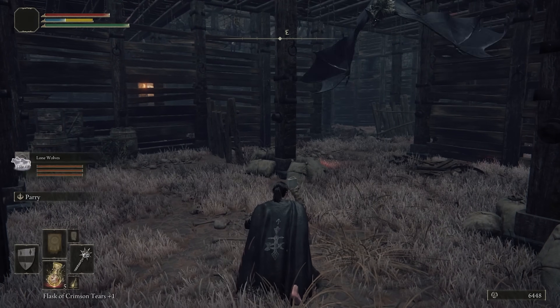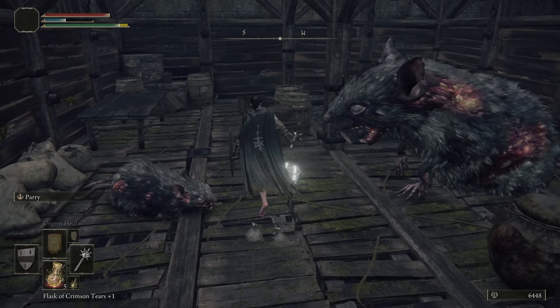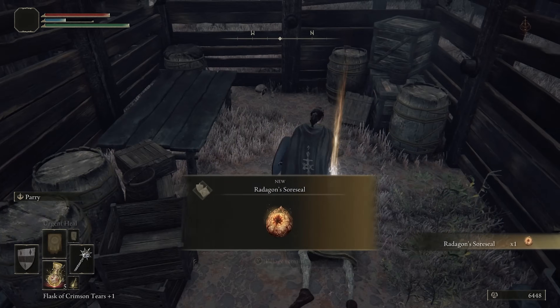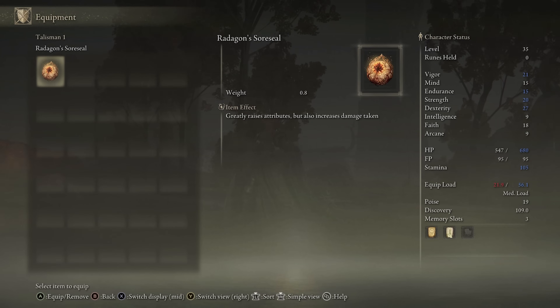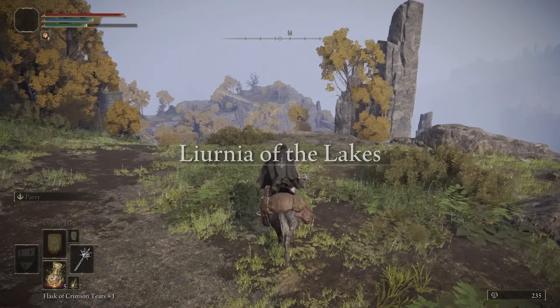Right next to the dragon is Fort Faroth, which kind of reminds me of Cazador's palace in Baldur's Gate 3 because there do be a lot of rats and bats. The reason we're here is for the Radagon's Soreseal — it grants a plus five to Vigor, Endurance, Strength, and Dexterity, a massive early-game boon at the cost of taking more damage.